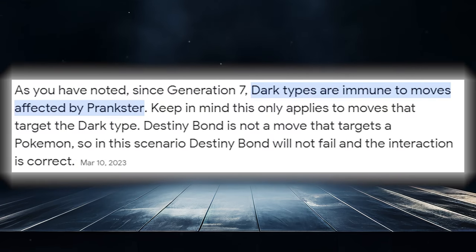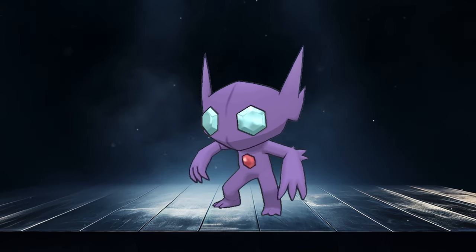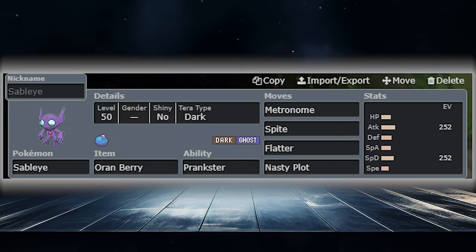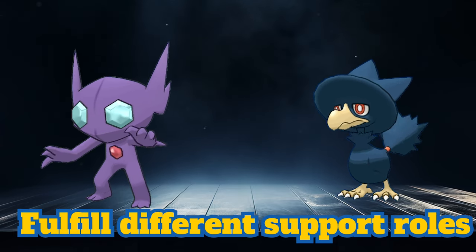Being Dark type also makes Murkrow immune to opposing Prankster moves, giving it more utility alongside being an Earthquake immunity and Psychic immunity. I'd also like to mention Sableye in this same conversation. With an even lower base stat total of just 380, this Pokemon fires off its amazing type combination alongside the Prankster ability with great support moves. It carries different tools than Murkrow, so it really depends on what your team is looking for support-wise.